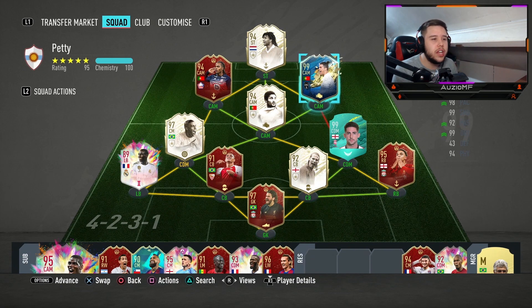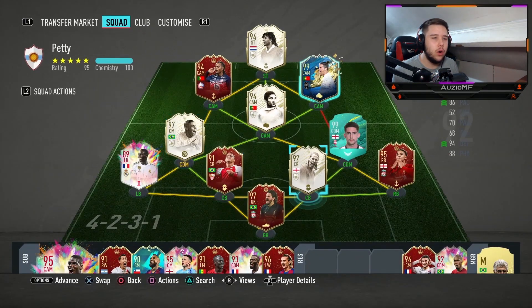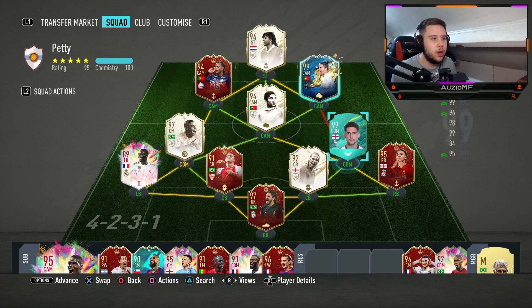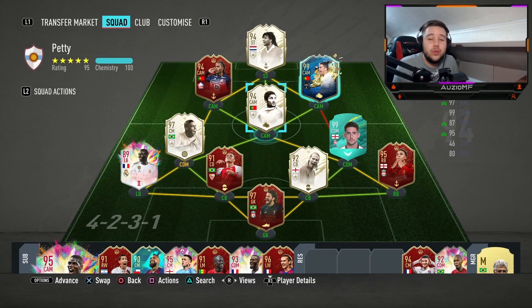You see the Rio, the Zeb, the Trent, the Ronaldo, the Hurlett, the Sanchez — and you see the man, the myth, the legend. He's played 307 games with 127 goals and 101 assists. That's not a terrible game-to-goal ratio, if you ask me. Today I will play Pett in a 4-2-3-1 in that CAM role, but I also want to try him up front in a 4-4-2. Let's get into the games.